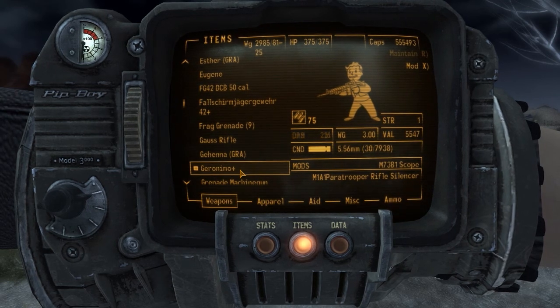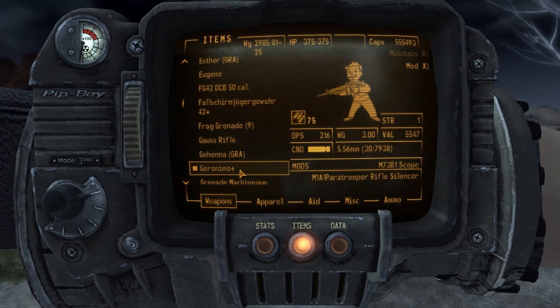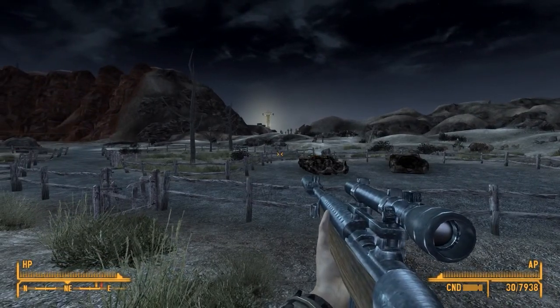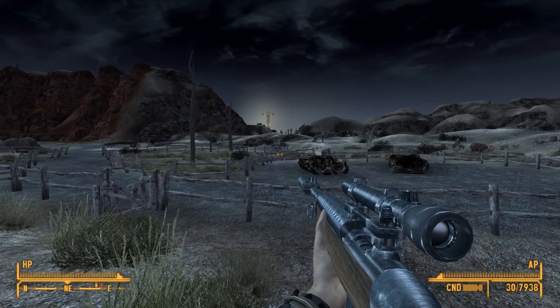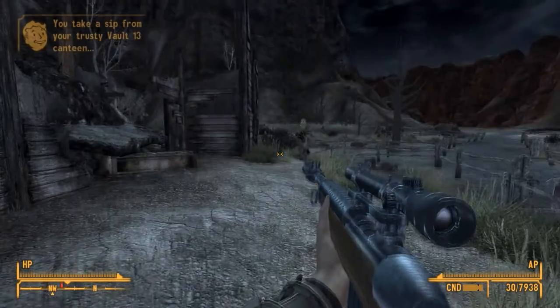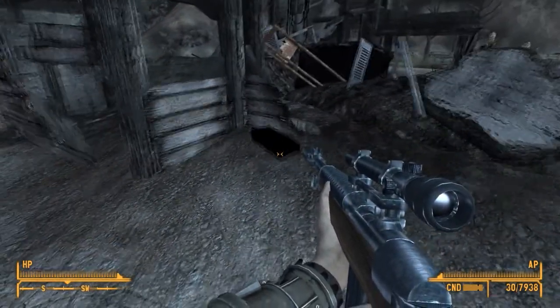The mods for this weapon are the M73B1 scope and the M1A1 Paratrooper rifle silencer. This weapon came from the US Army paratroopers version of the M1 carbine — it's what they used when they jumped off the airplanes into France during World War II.